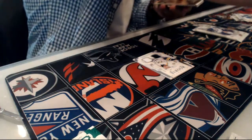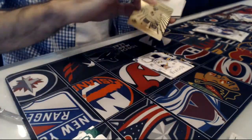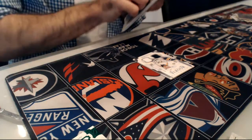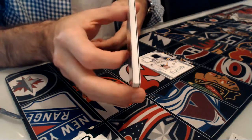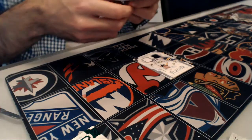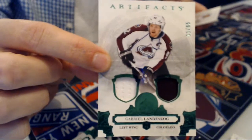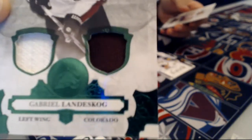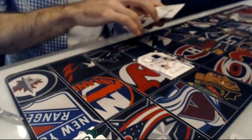Next up, we have an Aurum for the Toronto Maple Leafs, of Wendell Clark. And the last pack — we have a thick card, pretty nice. Jersey patch number 265, Colorado Avalanche, Gabriel Landeskog, with a plain one color patch. Still a nice card, but it could have been better on the patches.